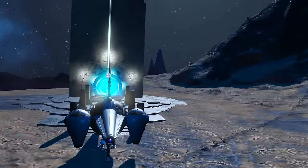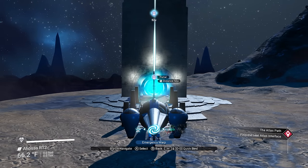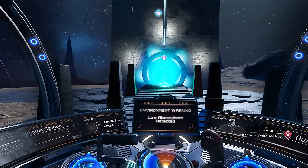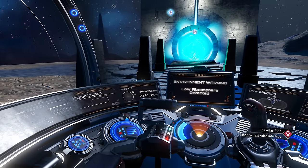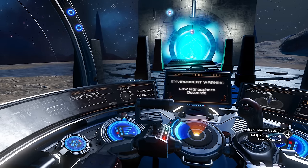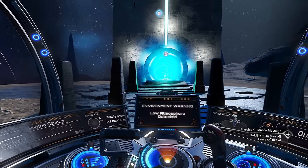We're going to get in our ship. If you want the coordinates, you have to go into first-person mode so you can see inside your cockpit. Over here it says "Sneaky Snake" — plus 42.88 and negative 19.48. That is your current location and coordinates.